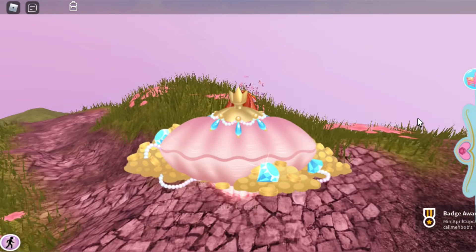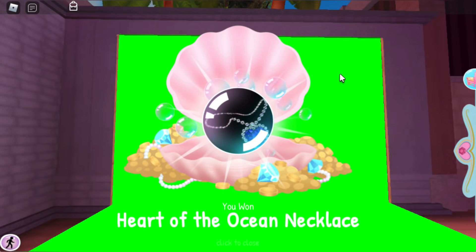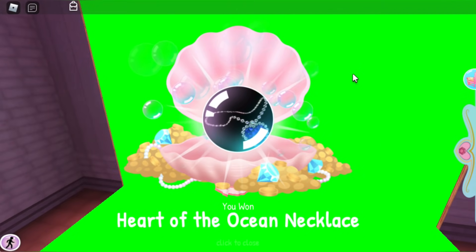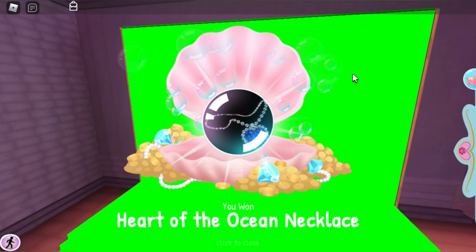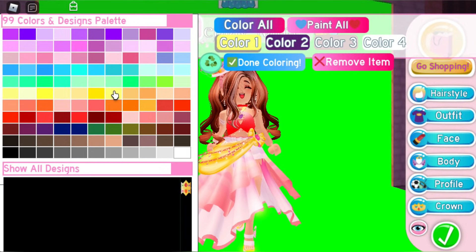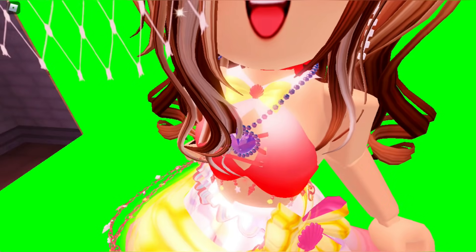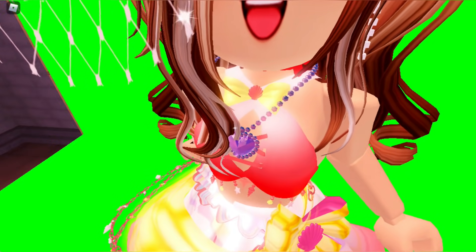A cutscene will play as the captain takes the satchel — we completed this quest! After completing it, you get a badge as well and a prize. Let's open the prize — wow, this is so pretty! It's the Heart of the Ocean necklace. Look at that necklace, it's so pretty. You have to do this quest; the storyline is amazing.